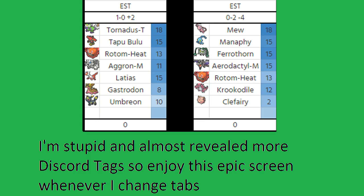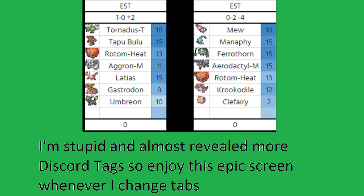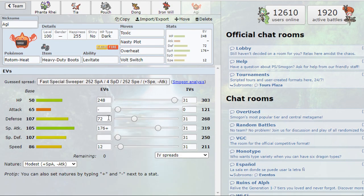Rotom-Heat is using Toxic specifically to snipe Manaphy and chip Aerodactyl or his Rotom. Nasty Plot puts pressure on Ferrothorn — if we get Rotom in on Ferrothorn Jeff has no defensive answer, so Nasty Plot lets us either Volt Switch for momentum or click Overheat and start breaking things down. I didn't need extra Speed since it outspeeds what I needed and his faster Pokémon outspeed me regardless.